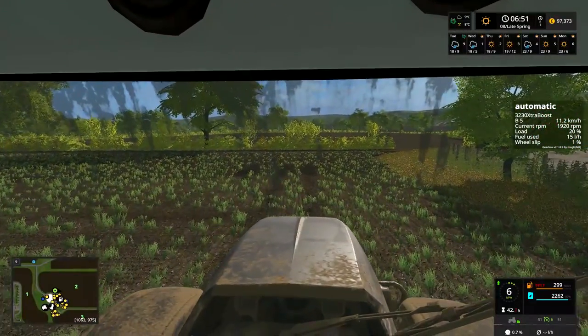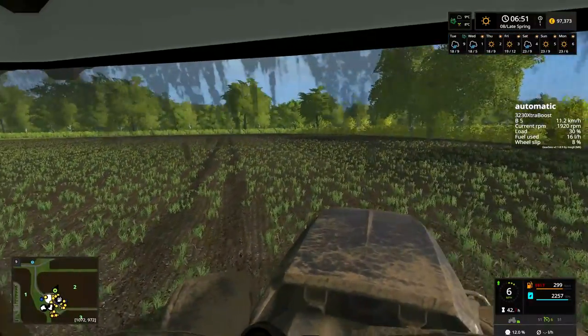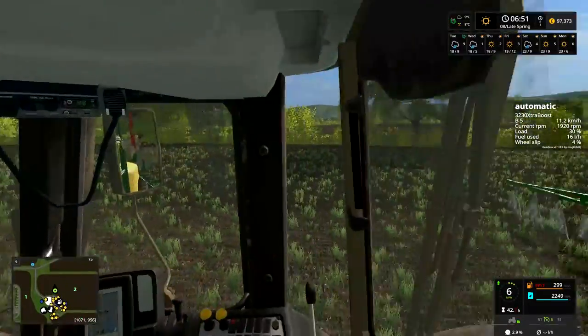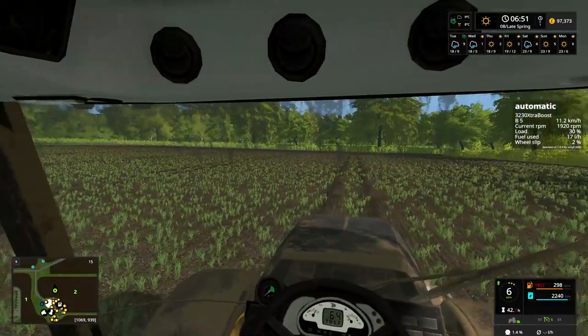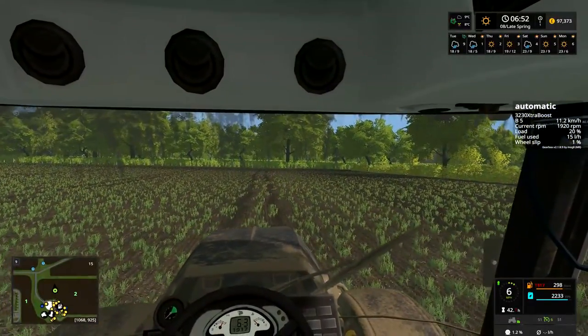Right, are we turning here? I think we are, we're going up there. Okay, let's go. It's probably going to be that bit of mist there then. This sprayer does actually hold 2500 litres so we should be good for these little fields. I just need to top up before we go to the next one. Should be good.